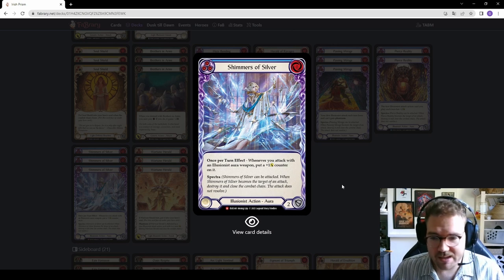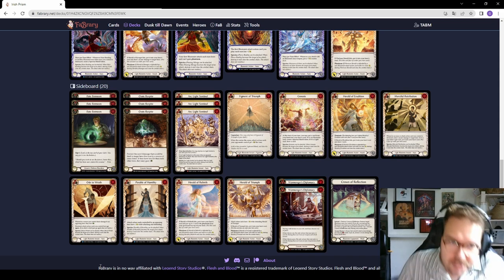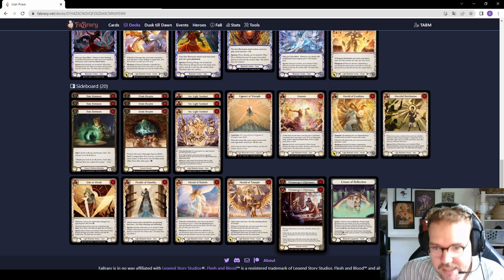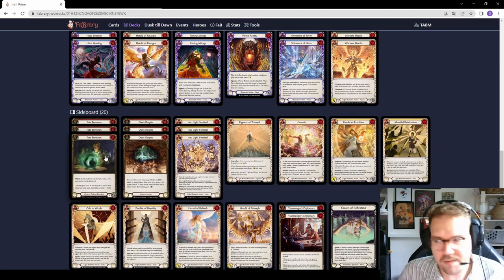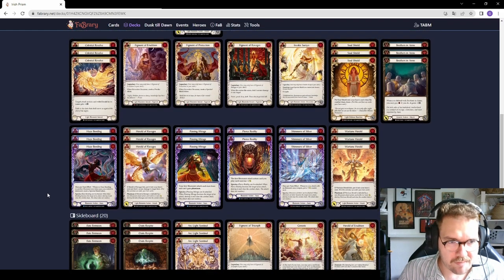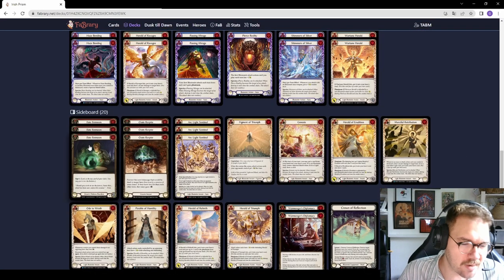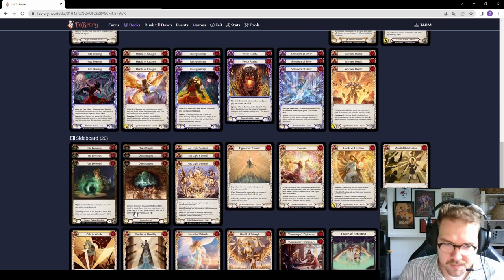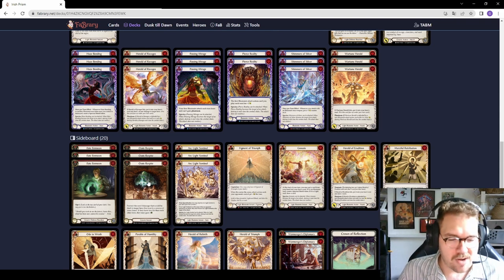Shimmers builds your attacks up to more damage each time you use an aura attack — a way to snowball out of control. If they don't clear the Shimmers it goes up to five, six, seven, eight and gets really out of hand. Now the sideboard. I have Fate for Scenes, Oasis Respite, Arclight Sentinel, Warmonger's Diplomacy, and Crown of Reflection, with some slots for auras. Fate for Scenes for slower matchups where you want to defend more — a nice swap for Wounded Bull if you want to go less tempo and more control. Oasis Respite pairs nicely with Brothers in Arms and Phantasma Footsteps, especially good against wizards.